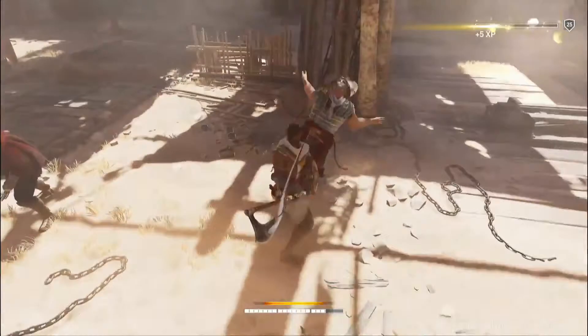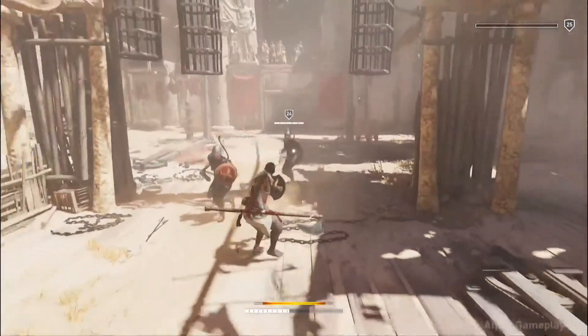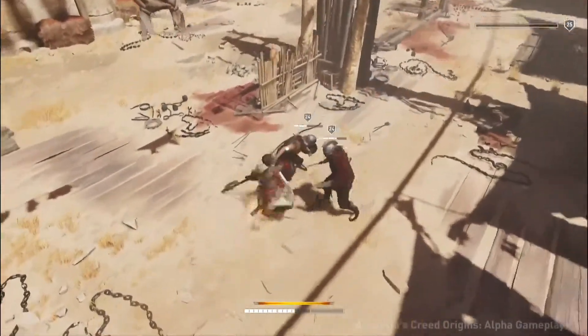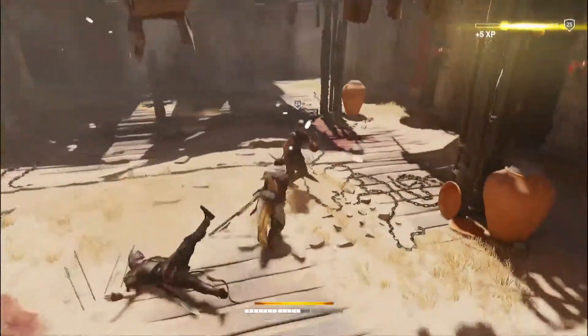If you want to keep going down this rabbit hole, you can. And if not, that's okay too — you're going to miss out on amazing bosses. That's your choice. Here we're seeing a new weapon, which is what we call a heavy-bladed, so like a giant axe. You can see some of the combos here.